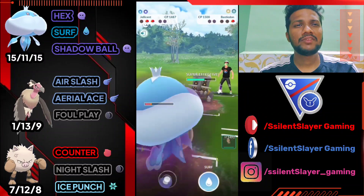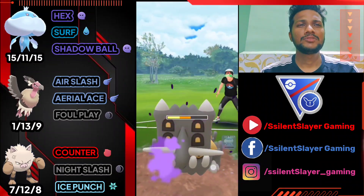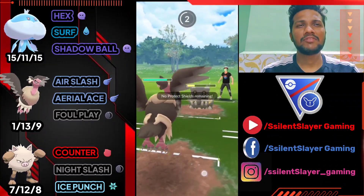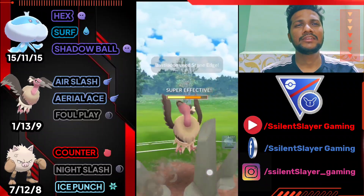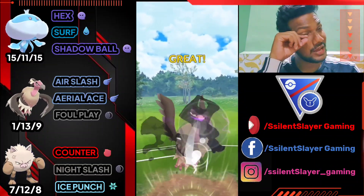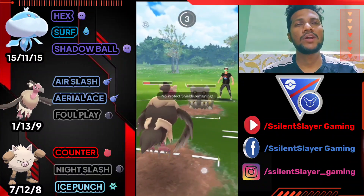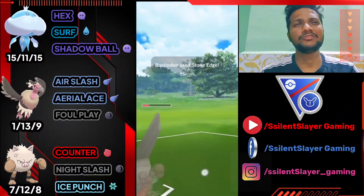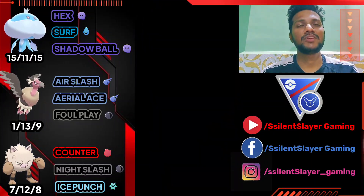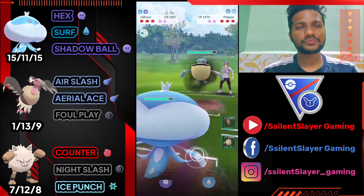Super effective! Let's go for Shadow Ball. We need two or three Foul Plays to knock out Bastiodon — let's bring in Mandibuzz immediately. Mandibuzz can survive once since it's tanky. If it were Altaria or Talonflame, we'd be gone. We almost take Bastiodon out — just need one more Hex. Another GG for us! Jellicent survived on low HP — on to the next battle.